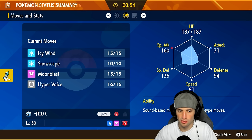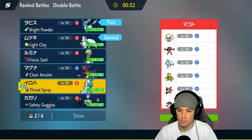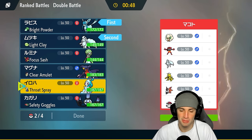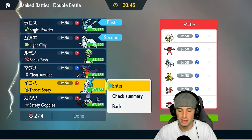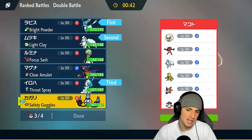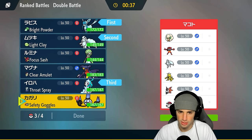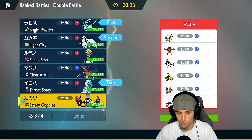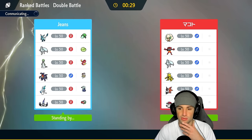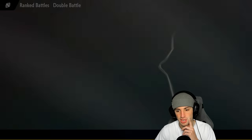Primarina could be pretty nice especially because they have Incineroar — she can deal with Amoonguss or do respectable damage. Going Primarina, and then last but not least either Garchomp or Chandelure. I'm a little scared of their Alolan Ninetales with Garchomp. Chandelure's actually pretty solid — we'll go Chandelure. Incineroar is gonna be the only annoying Pokémon here but we have Primarina to deal with that.